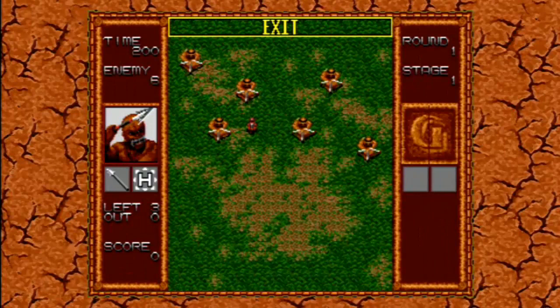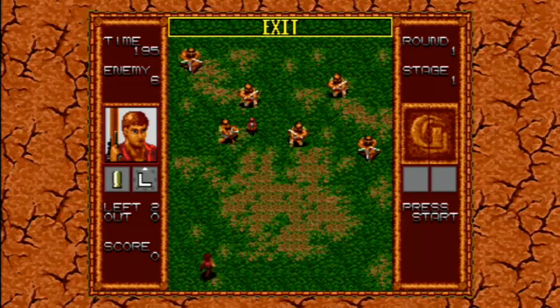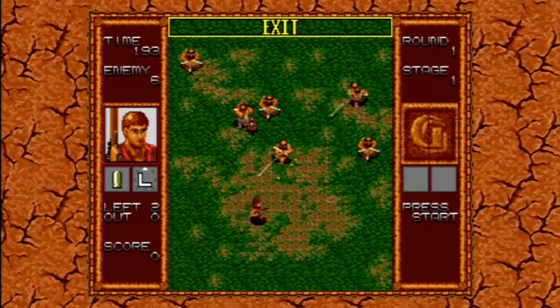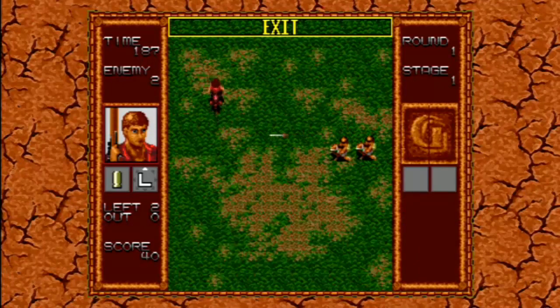Round 1, stage 1. So we start with three people — a woman, a guy, and another guy. And we're going to start with a guy with a gun, named John, even though I just made that up. You can recruit people in this game, so as you can see, I picked up a person, and that goes to your recruitment.